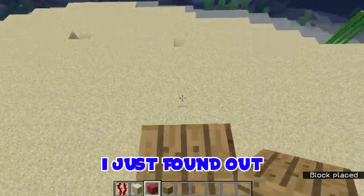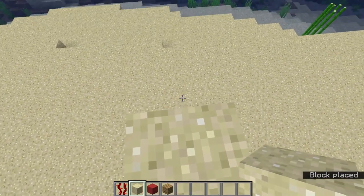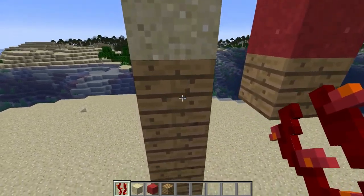You should watch this new Minecraft hack I just found out. So to do it, it's really simple. You just build up a tower of solid blocks, like the wood I've used here. And then place a block that's affected by gravity, like sand, or even concrete powder, on top of it.